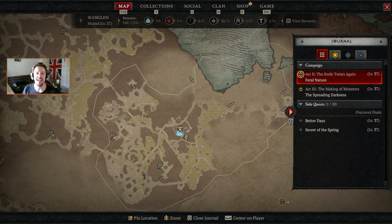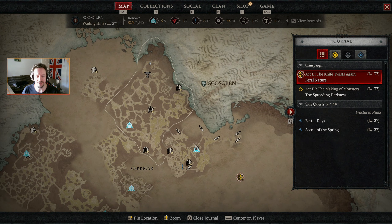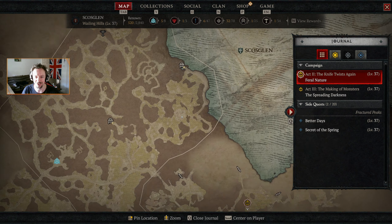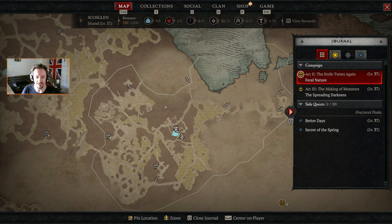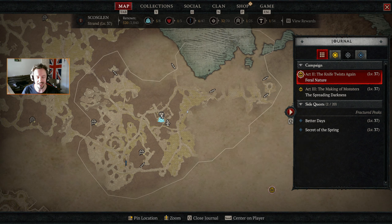Hello everyone and welcome back for another episode of Diablo 4. In the last episode, we took down Erida on top of the Wailing Hills, a place called Solitude. I was thinking we definitely want to push on with the plot, so that's going to happen.